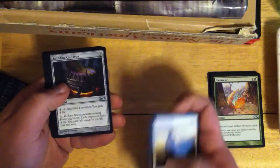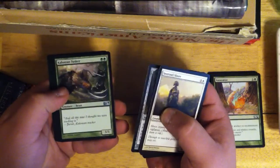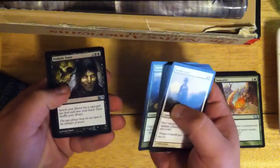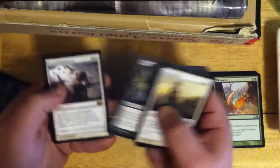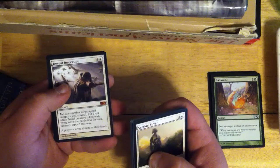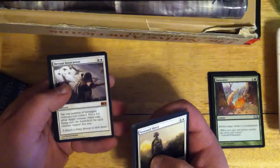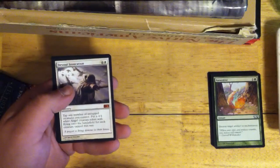Hopefully we can get one. Bubbling Cauldron. Colossal Tusker. Diabolic Tutor. And Devout Invocation — tap any number of untapped creatures you control, put a 4/4 white Angel onto the battlefield with flying for each creature tapped this way. That seems like a pretty decent card.